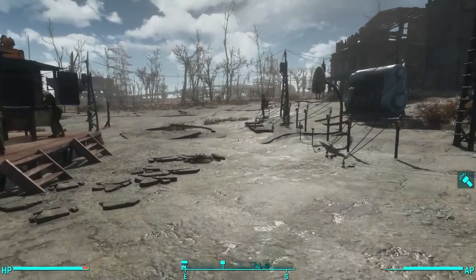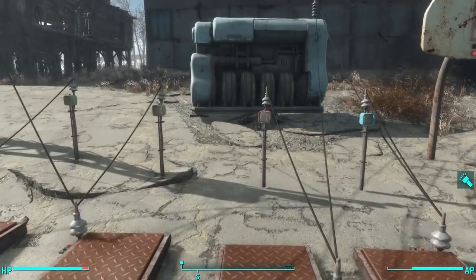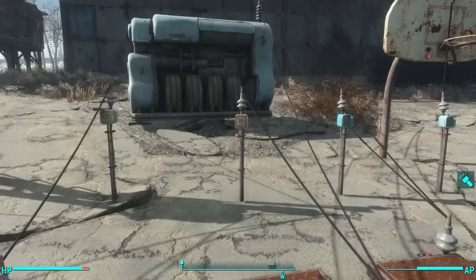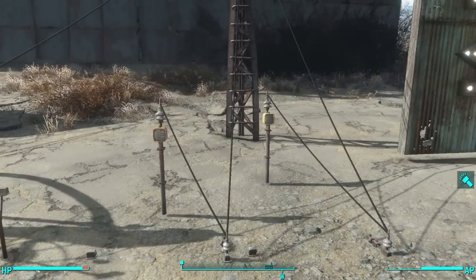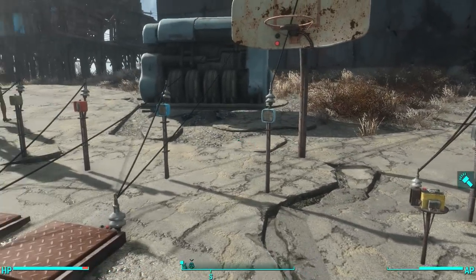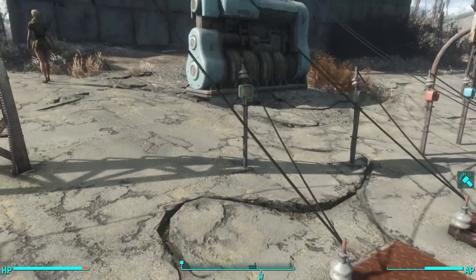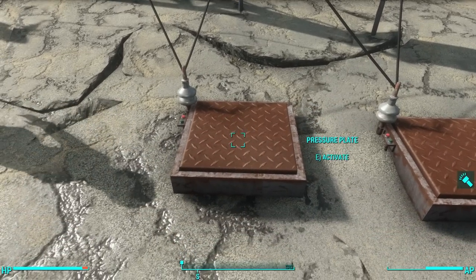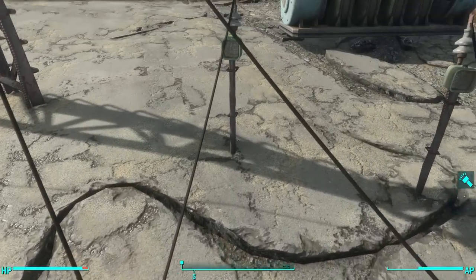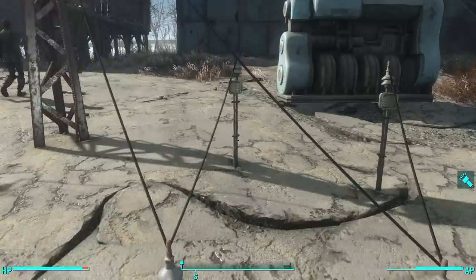Let's talk a little bit about the new switches that came with Contraptions Workshop and these new little speakers. You can see there's an assortment of new speakers, each with a different colored box, and I have them hooked up to a variety of different switches. This first one is the blip speaker, and I have it connected to your traditional pressure plate that came with vanilla Fallout 4. It makes a blip.